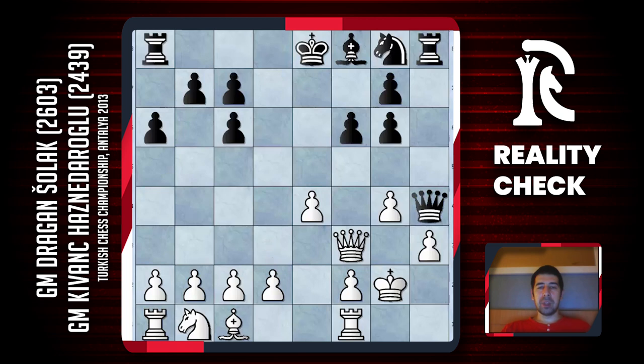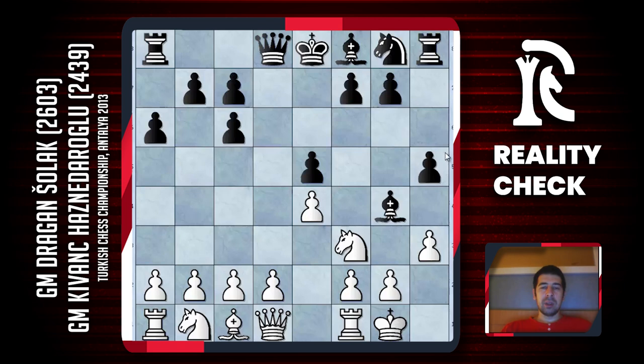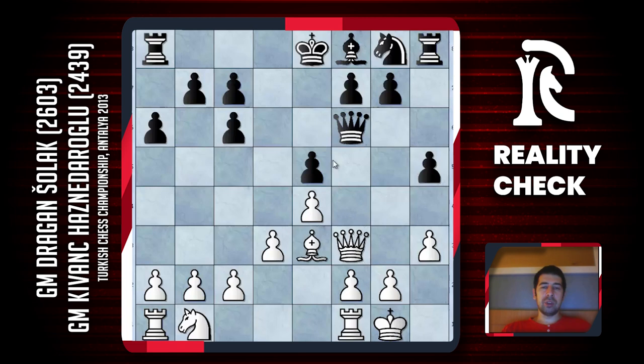In today's game, Kvanc chose the main line: h5, d3 is more or less the only move, and black goes Qf6. Now white has two main options. One is to play Be3 and allow black to destroy white's pawn structure. After these moves, position might be a bit better for white, but I think it is not very difficult to play with black. I normally use the other move, Nbd2, which is a bit more complicated.